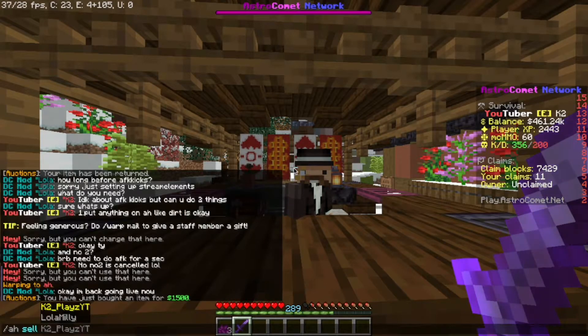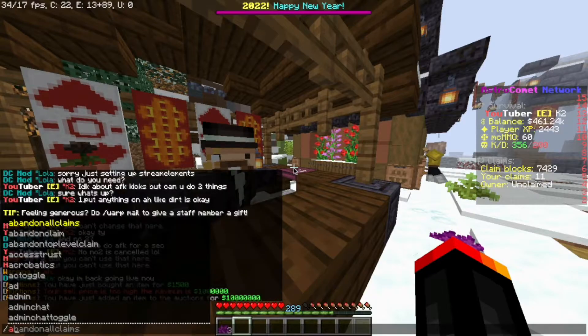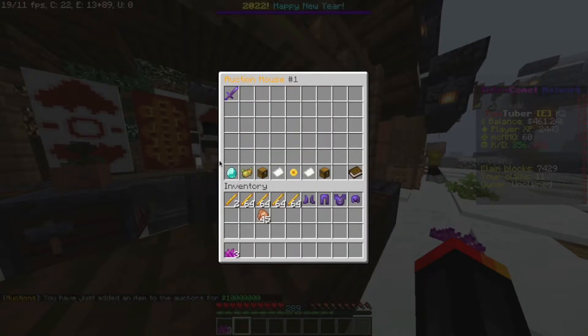Now, how do you sell items? Use /ah sell and then put in your price — I'll put 10 million. So now my item is on the auction house for anyone to buy, and other players can purchase it.